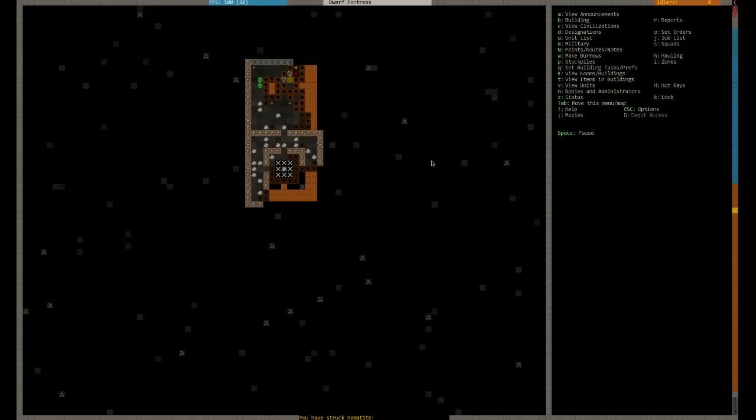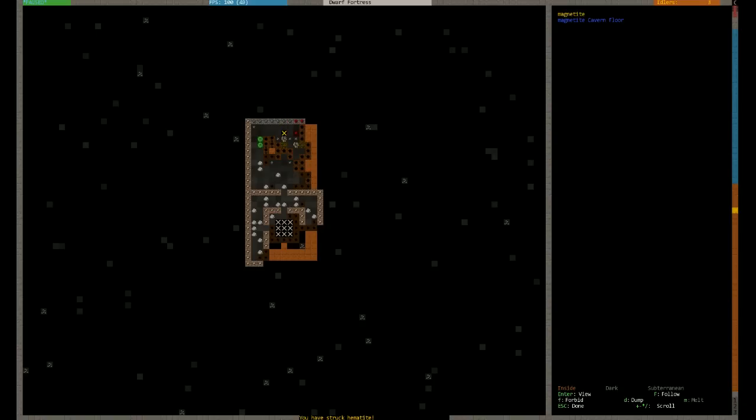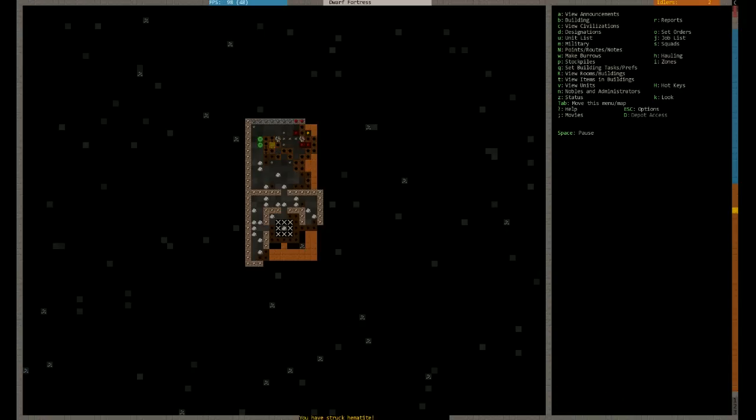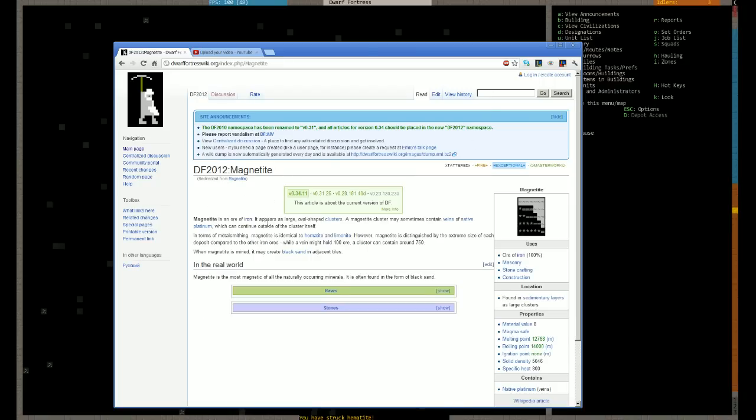It's telling me we've hit hematite again, which is nothing new. I'm seeing potentially some magnetite there - let's have a look. Magnetite and hematite - if you're ever unsure, go back to your Dwarf Wiki and type it in. Magnetite is another iron ore type. What I get excited about is it also sometimes contains platinum, which is great. You can make iron with hematite and limonite - iron is the backbone of this game.